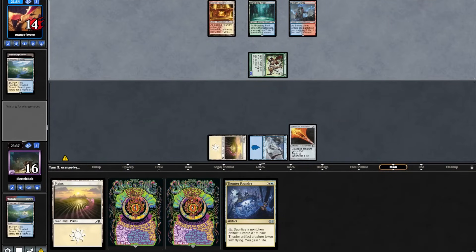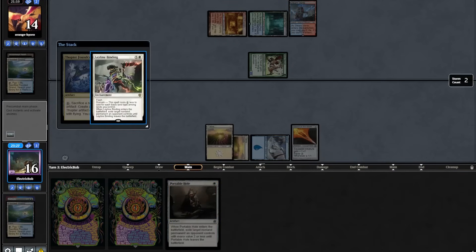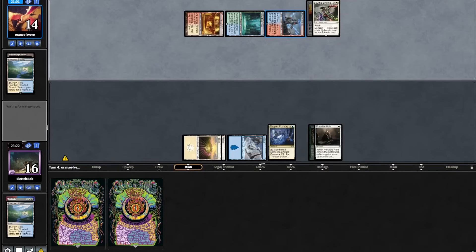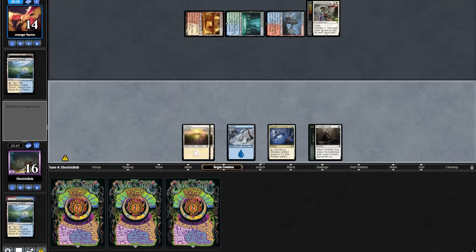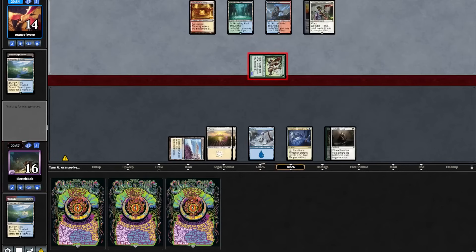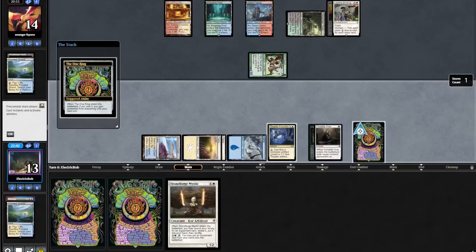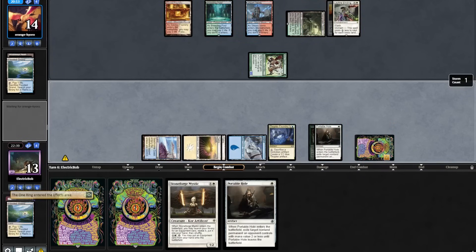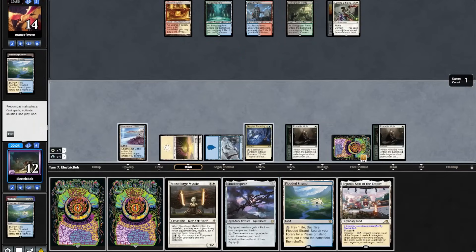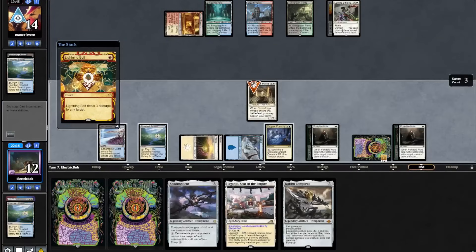We attack for 3. They shock a Steam Vents, and we play Land into a Foundry. In response they cast a Leyline Binding taking out our Sword of the Meek, then we cast a Portable Hole taking out their Nacatl. Opponent picks up Jegantha. We play out another Nacatl and pass back. We attack for 3 then topdeck Stoneforge, cast a Wandering Emperor, draw a card, pick up a Portable Hole. We draw a Shadowspear, play out Stoneforge Mystic, pick up a Cauldron, playing out a Flooded Strand. On our end step they bolt our Stoneforge.